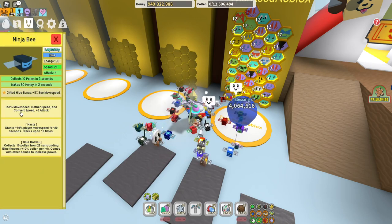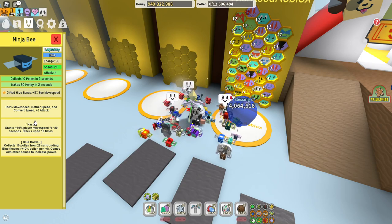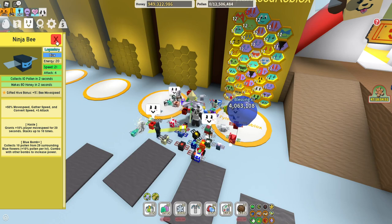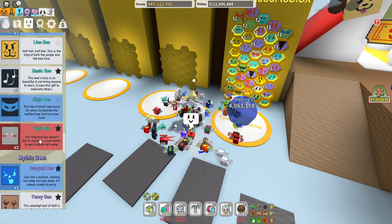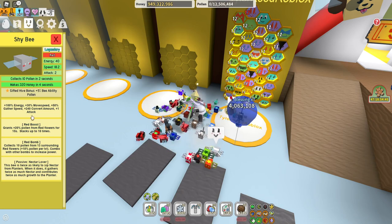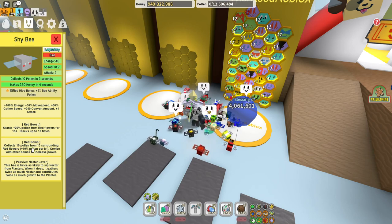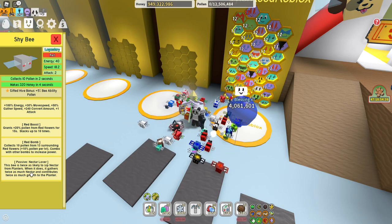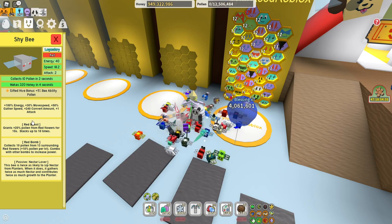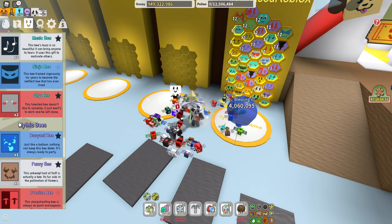Ninja bee you don't necessarily need - it has 5% bee movement speed, which is kind of trash. Haste tokens are good, but the blue bomb makes it not worth it. I don't think the value of the ninja bee is very good, so if you have it in your hive, take it out. We need 2 shy bees - it has 5% bee ability pollen, red boost, and nectar lover, which is actually really good.